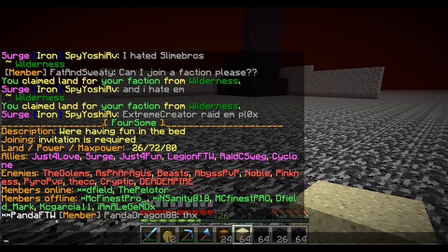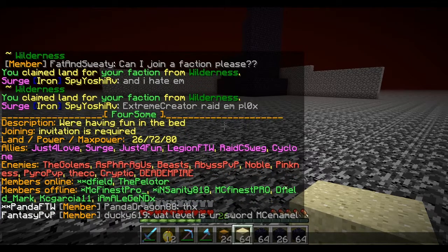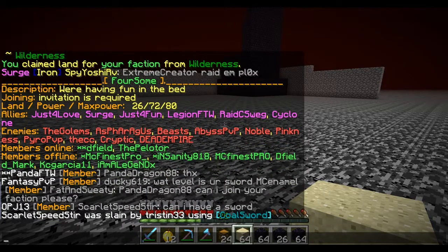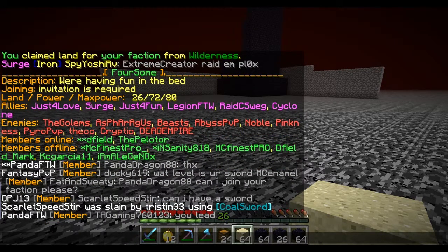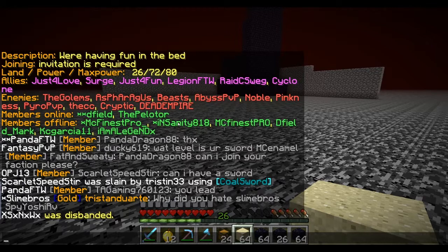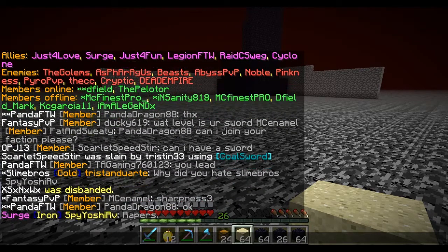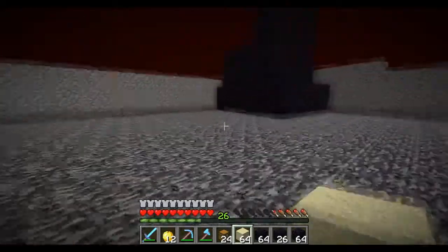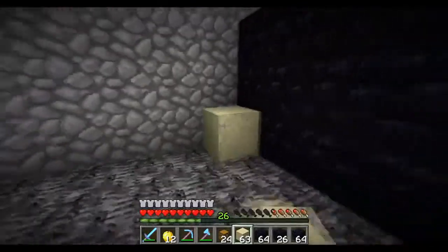D field is me obviously. D field mark — guys, I bought a new Minecraft account over Christmas break. I had some spare money. I'm probably gonna start switching over to that account just because I like the capitalized letters and I like the mark prefix or suffix at the very end. I just haven't switched over to it yet because I haven't received my permissions on there yet. Insanity is my brother. MC finest pro and the pelletor are my two staff members that I trust very dearly. MC finest has another alternate account MC finest pro with an underscore. I am a legend X and Casey Garcia 11 are my cousins' accounts — I use them just to fill up some faction space and give us a little bit more power.